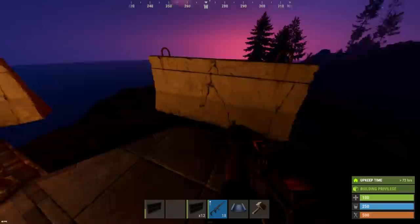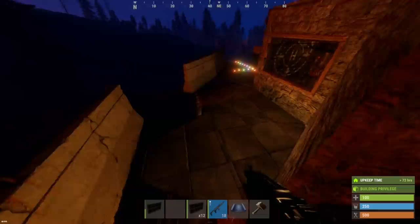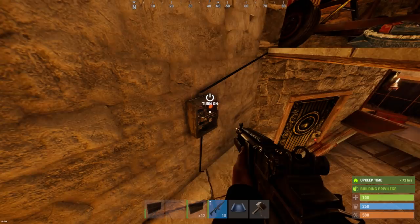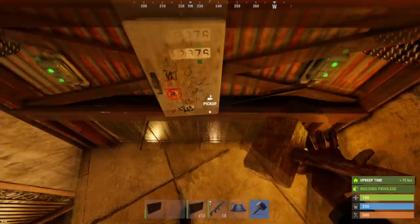The roof itself is kept frugal to keep cost and upkeep down. Still, it's fully accessible and those concrete barriers provide a decent amount of protection. Those peek-downs allow you to spot and engage door campers and prevent easy head-jumping onto the roof. This chute leads down to the second floor of the base.